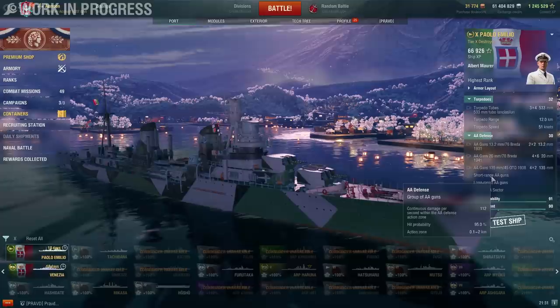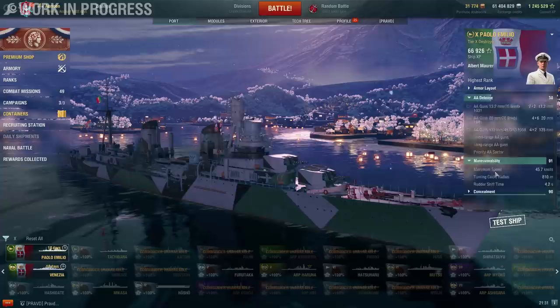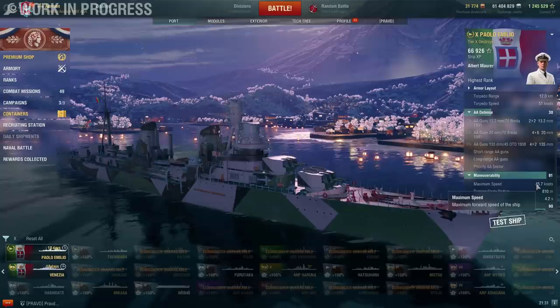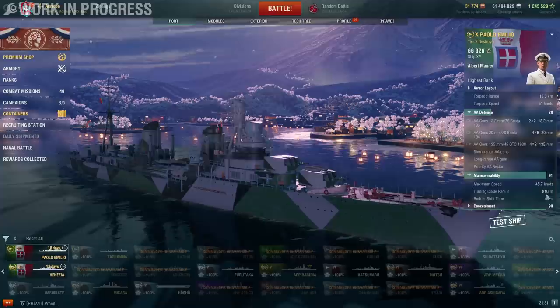The AA on the ship — I honestly have no idea. Maybe the numbers tell you something; they don't tell me anything. Maneuverability-wise, she is fast: 45.7 knots in port. With an 8% speed boost you get really fast numbers. In fact, if the ship had the French 20% speed boost, she could literally keep up with the top-tier French destroyers.